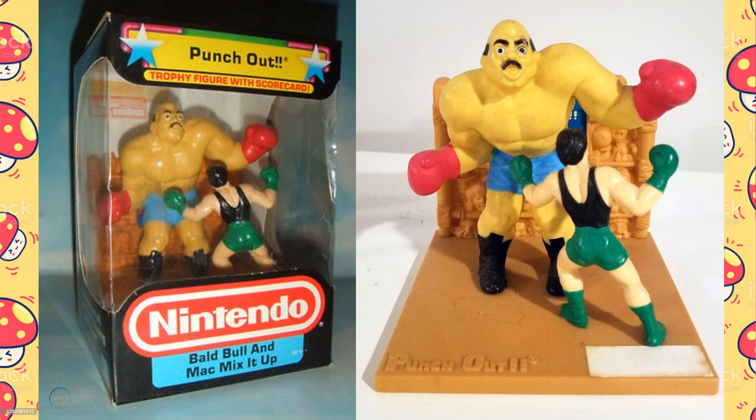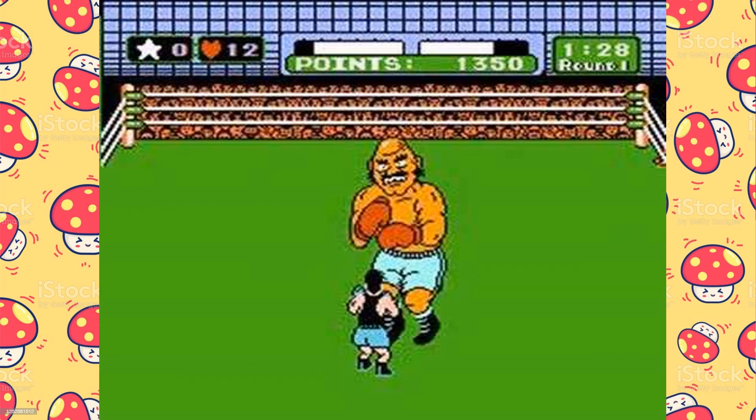This trophy is titled Bald Bull and Mac Mix It Up. Little Mac is shown fighting the boxer called Bald Bull, and it looks like Mac is getting a shot into the gut — probably during the Bald Bull's infamous Bull Charge move. The Bald Bull was one of the larger characters in the game. His blows were far more powerful than Mac's, but he had some pretty obvious signals telling you when he was going to throw a punch, and a really annoying laugh if he beat you.